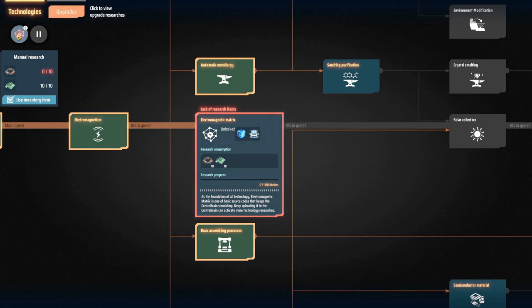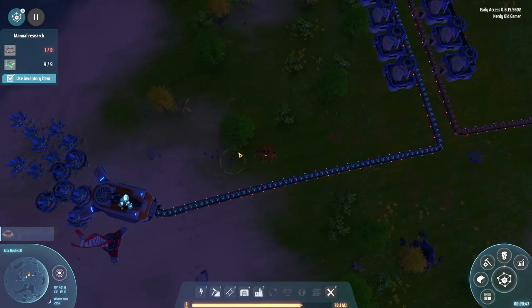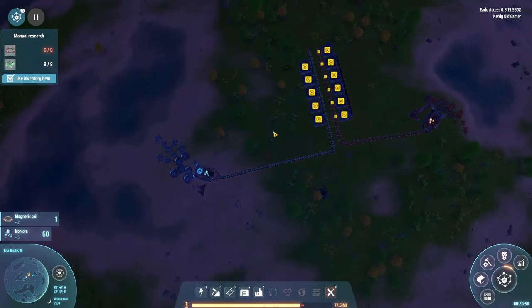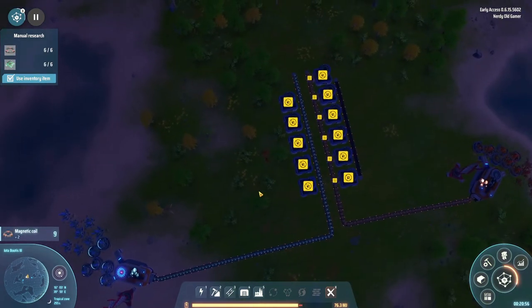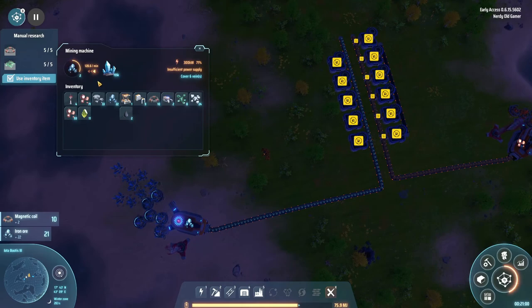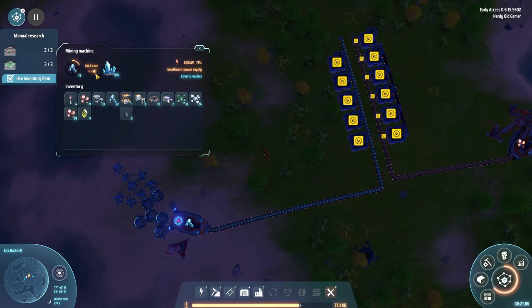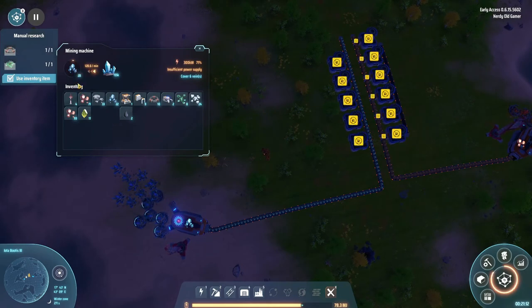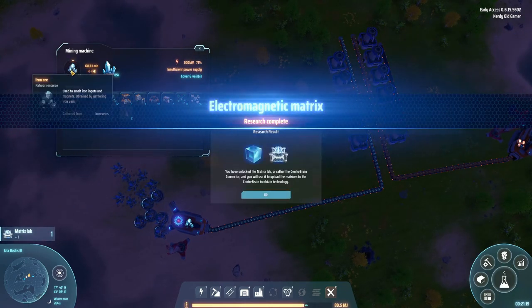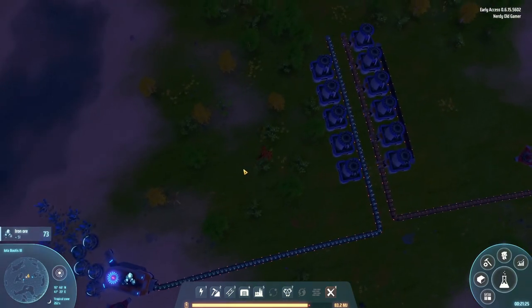The next thing we're researching is the electromagnetic matrix. Let's produce 20 of those. Grab some more iron. We can see that we have 155,000 iron available to this miner — so this is finite resources. It's not like you can just tap in and it'll keep going — there is a limited amount. Electromagnetic matrix is done, so now we can start automating research.